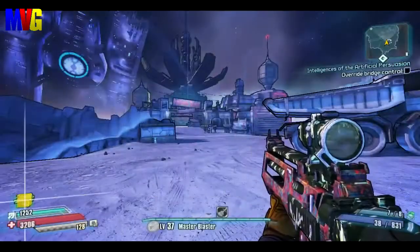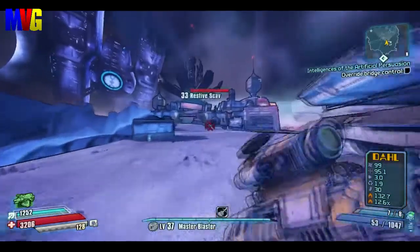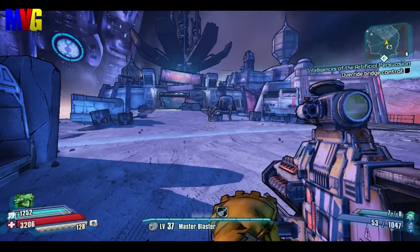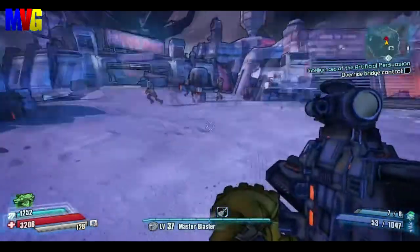So I'm going to give you guys a little example on how to use it. We got these guys here — they're nice enough to just be standing around. What you're going to want to do is aim just at the ground in front of them, and that's going to cause the bullets to bounce up. We'll do a little test over here to show you guys.